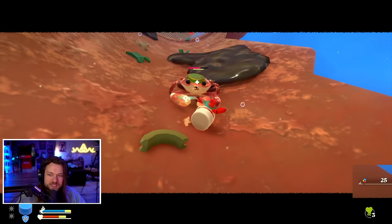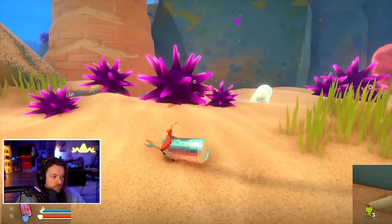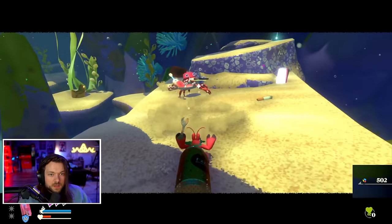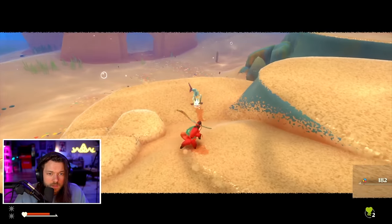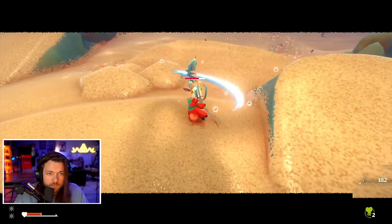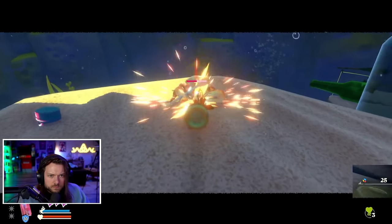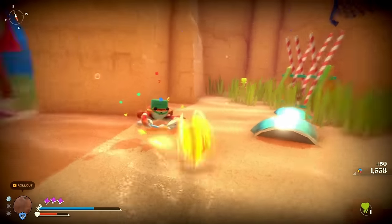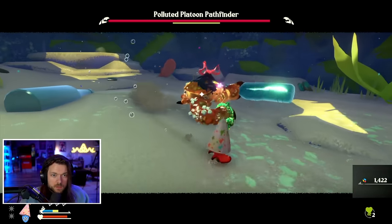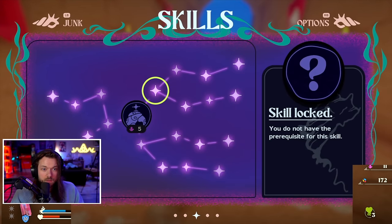One of my favorite things about Another Crab's Treasure is the shells you find around the world that you can switch out — they really change up the gameplay. Heavier shells slow you down, lighter shells let you be more nimble but aren't as durable, meaning they can break and leave you without a shell. Each shell has a unique special ability too. Like a soda can lets you shoot homing soda bubbles, and with a coconut you turn into Sonic the Hedgehog with a rolling attack. As you play and kill bosses, you get materials to level up, and there's a skill tree to unlock new abilities.